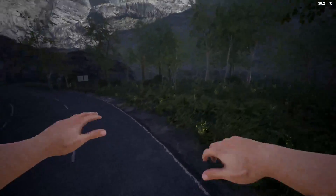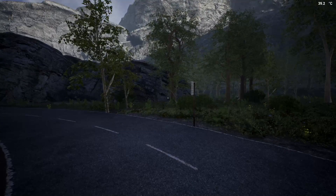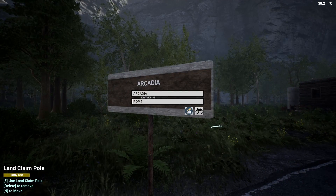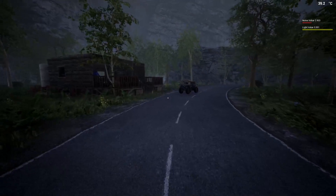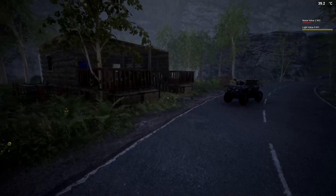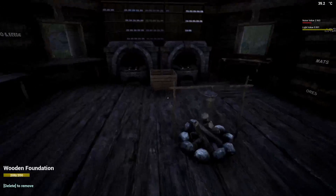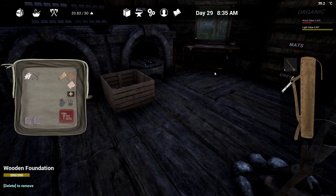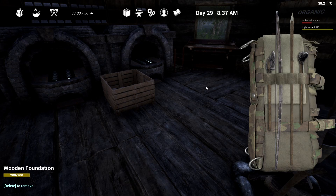Hello guys, this is Zuma and welcome back to The Infected. Just going from last time when we ended — check this out, look how close we are to getting raided: 9.991. I managed to turn off the brick forges just in time. We have four arrows, and the bow's not too bad on durability, but yeah, mainly the arrows.